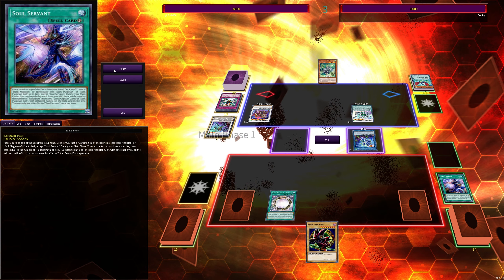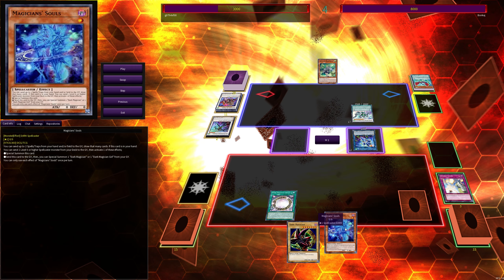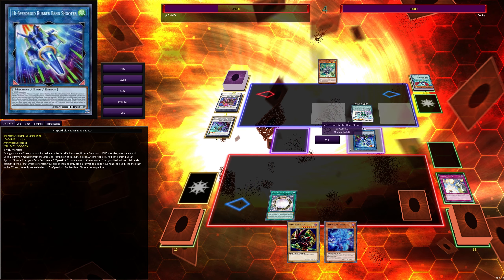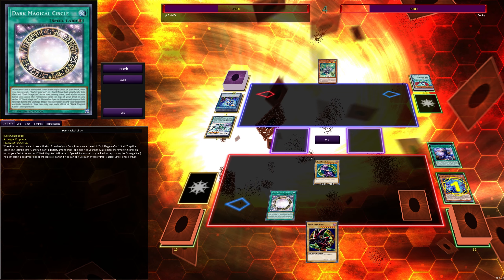I actually stacked Magician's Souls on top of my deck. He tries to pop with Baron de Fleur and I Solemn Strike it — goodbye Baron. He just attacks me, which I'm okay with. I stacked Souls because if I went the Rod route it would take a turn before Eternal Soul was active. With Skill Drain already on the field, I decided I can just summon Dark Magician via Souls, banish the monster, run over Clear Wing, and use Soul Servant for my draw.